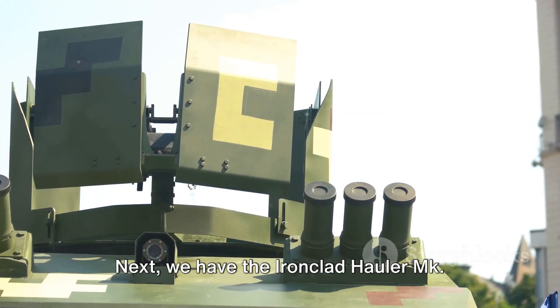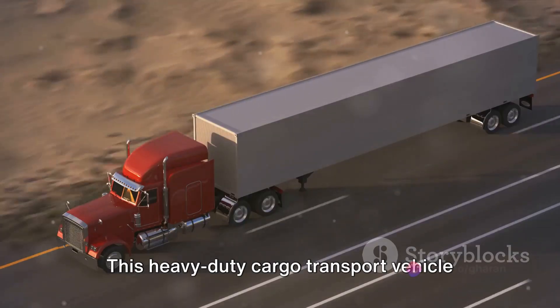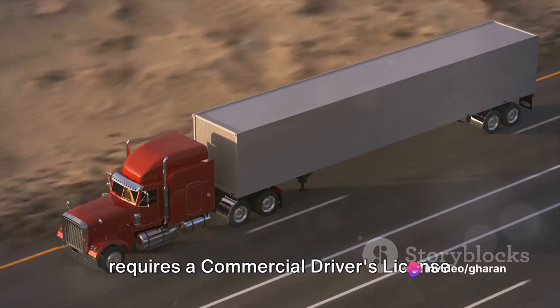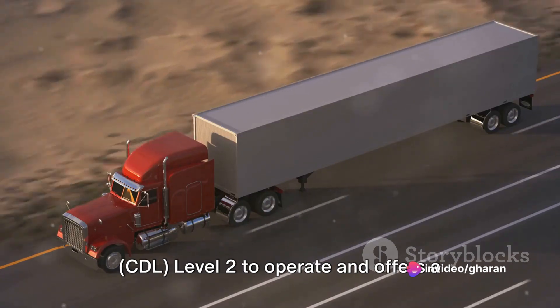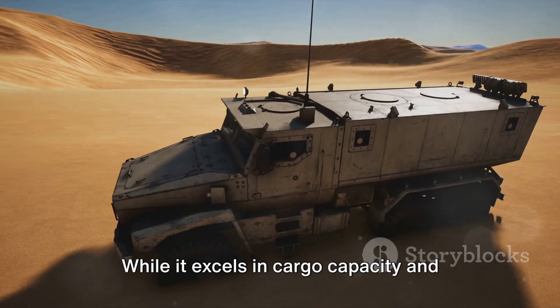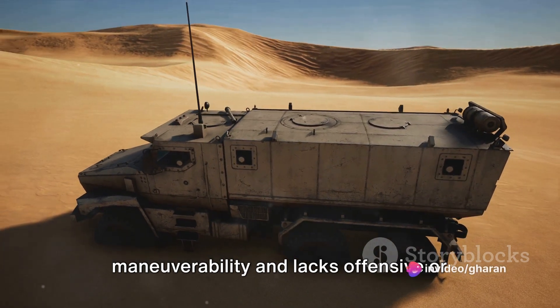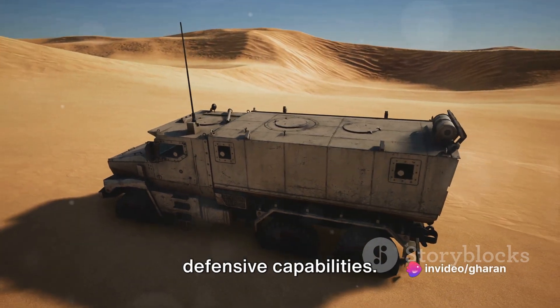Next, we have the Ironclad Hauler Maca IV, produced by Earth Motor Industries. This heavy-duty cargo transport vehicle requires a commercial driver's license, CDL Level 2, to operate and offers a maximum speed of 70 kilometers per hour. While it excels in cargo capacity and endurance, it has limitations in off-road maneuverability and lacks offensive or defensive capabilities.